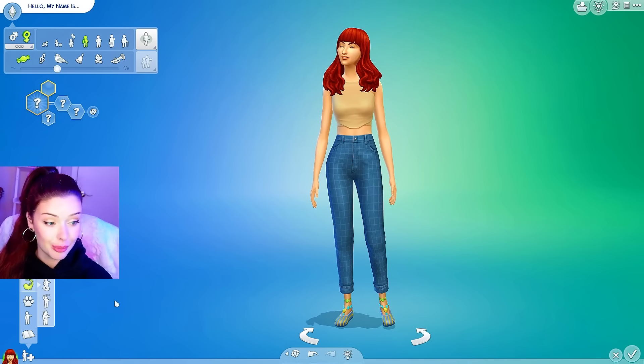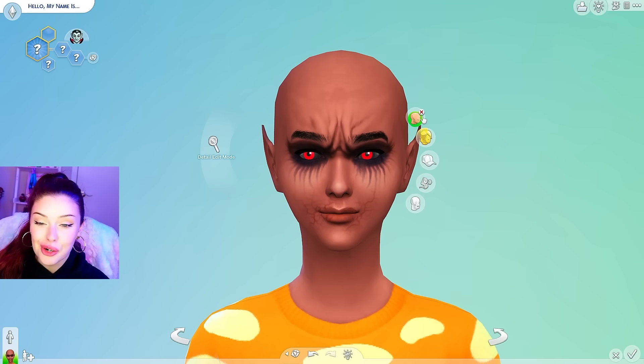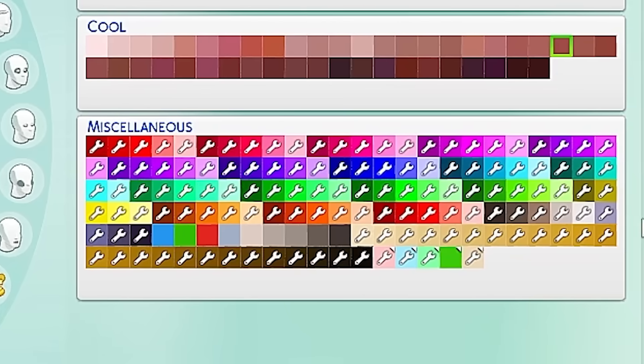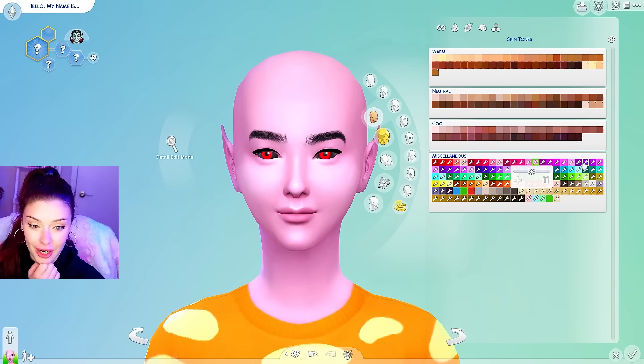I need to make her a vampire in game, and all of them are going to be teens. First thing I'm going to do is remove the hair, remove all of the skin details, and I did download a ton of colorful skin tones because a lot of them have like pink, green, and blue. For Draculaura, I'm going to pick a very, very pale pink.